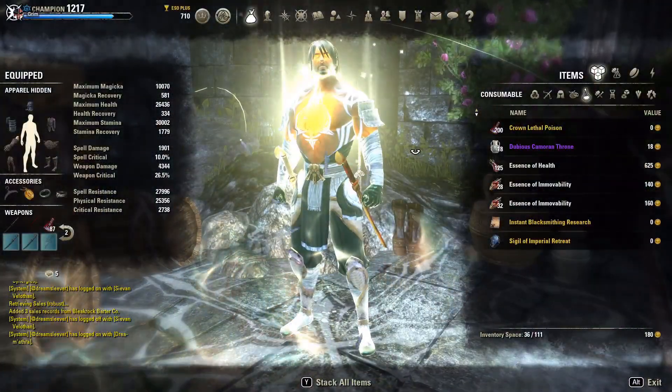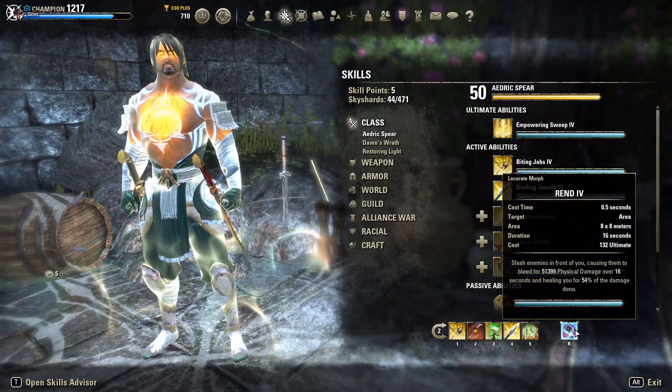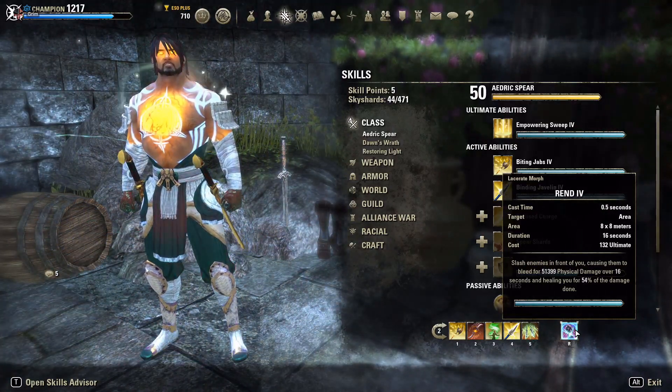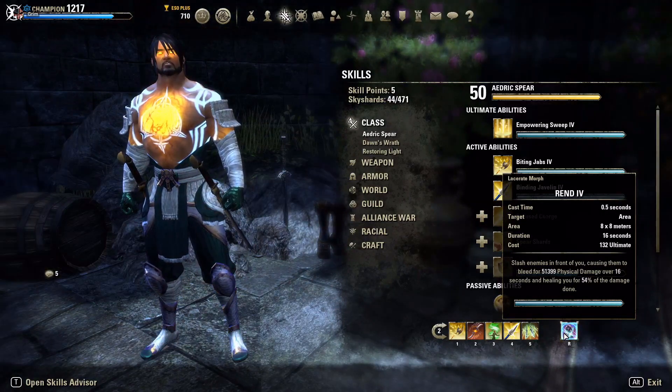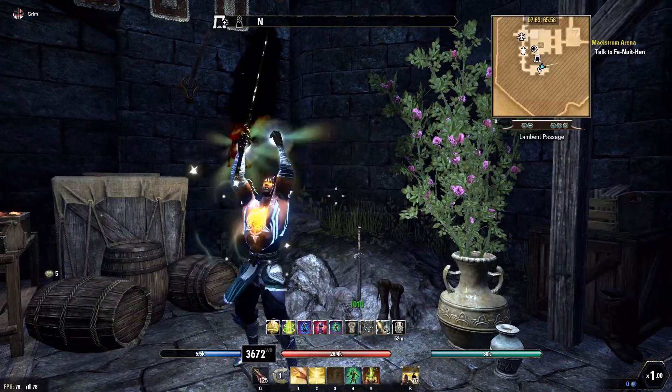I'm running the dual wield ultimate and I really like it on Stamplar. I was having trouble with healing, and this ultimate provides a lot of pressure — 51,000 physical damage over 16 seconds, and it heals me for 54% of damage done. That's helped me stay offensive. The ultimate costs 132, so it's available often. It's a little wonky with directional aiming so you can miss it, whereas Dawnbreaker Smiting is a frontal cone with a higher hit chance — but when this lands, the pressure and healing are absolutely noticeable.